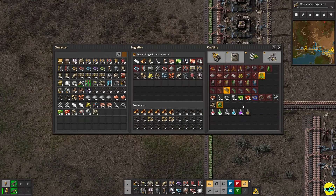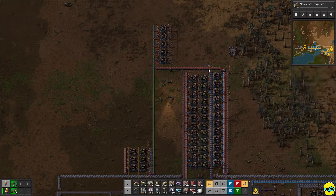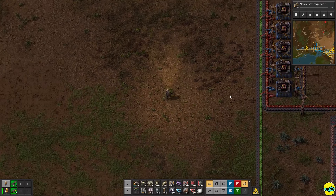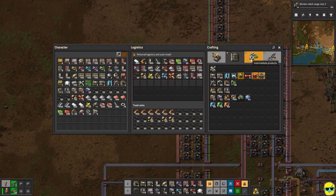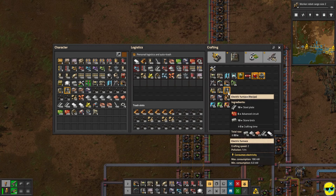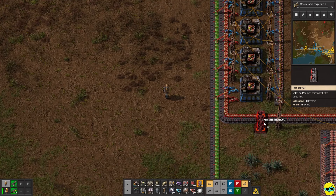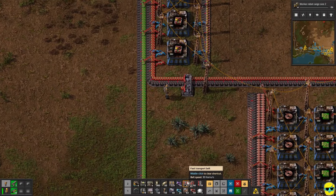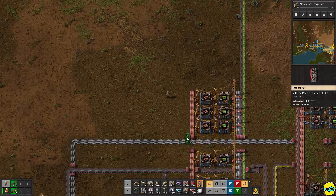Purple Science is over here, and we've got the productivity modules set up so we can start producing them. We need to build a place for the electric furnaces, so we need circuits — which we already have coming over here — stone bricks, and steel plates. The red boards are already here, pulled off this line. Red boards are coming, and we need steel too — yes, we can have them.